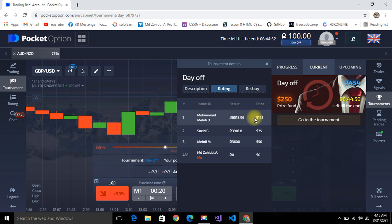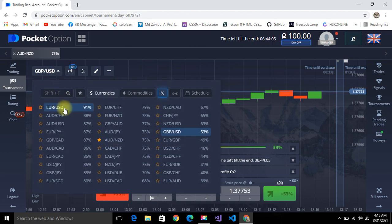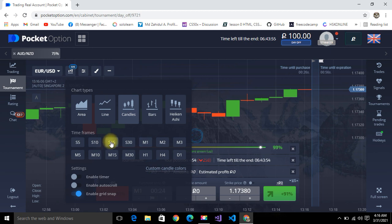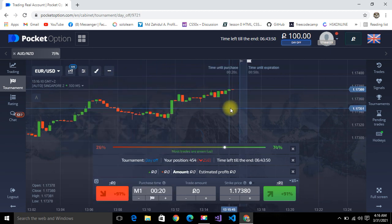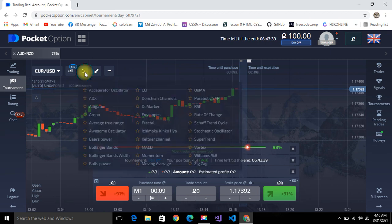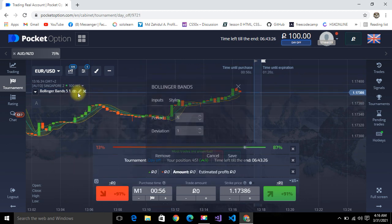To win this tournament you need a strategic plan to increase your chances. I'm going to try a very good strategic approach. I close the steps and check which asset is giving more payout. I change the timeframe to 15 seconds, but the graph looks very unpredictable, so I'm going to add an indicator.